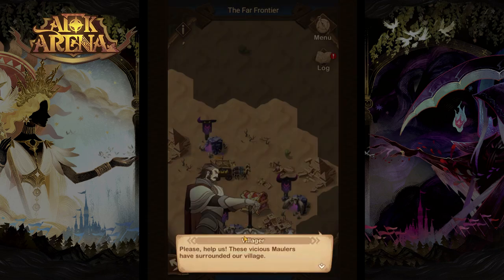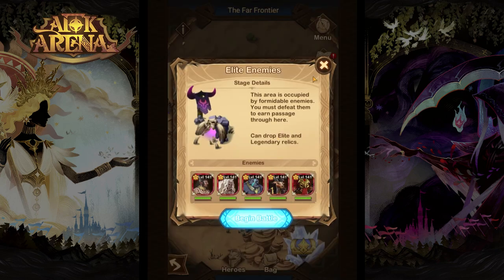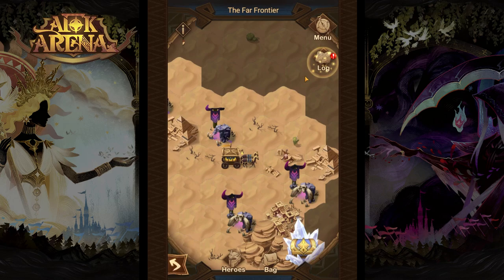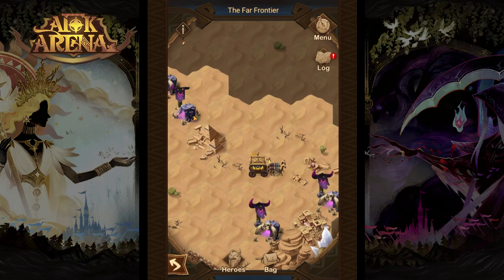After taking this common enemy group the villager will ask for your help, and if we help him something will happen. After taking the relic let's see if we'll be able to take out those elite enemies guarding this village — probably not. It's better to take out more common enemies first and then go for them. And here is the last common enemy group before we move on to the elite guys.